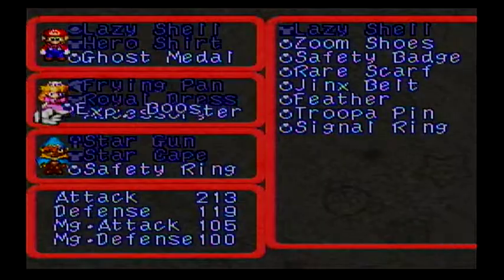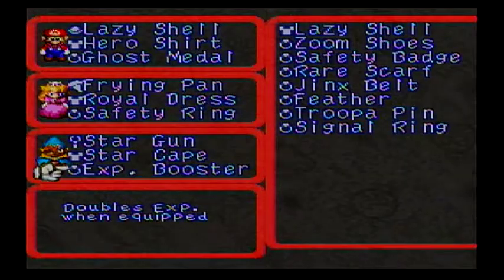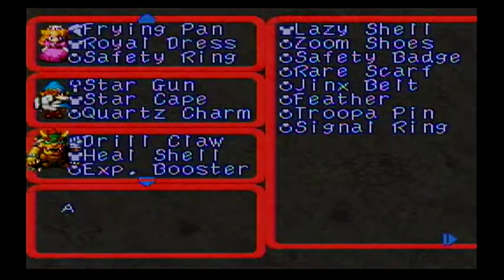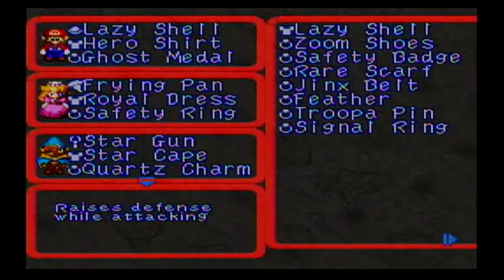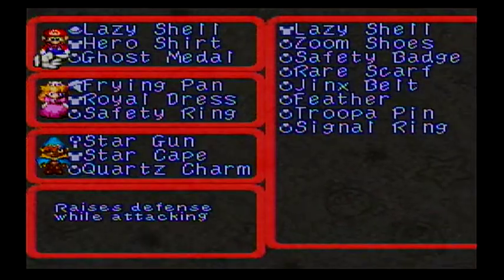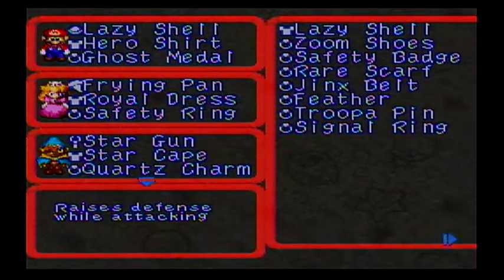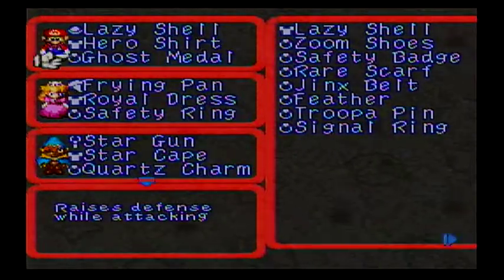Let's see who's gonna get what here. I would like to give her the safety ring. Let's get a quartz charm here, Ghost Metal — I think I should get it. I think we're okay. Should I have a lazy shell or should I not? Nah, we'll be alright.